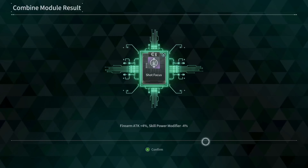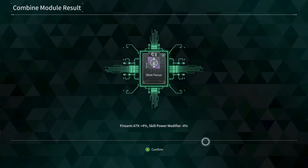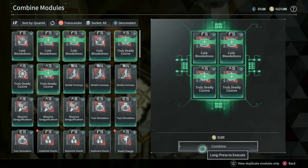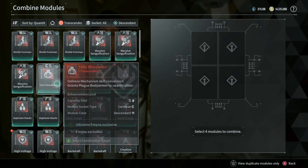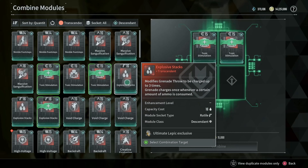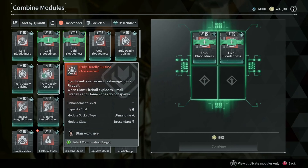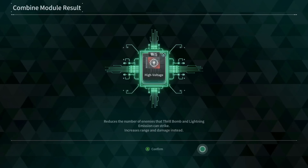First thing you need to know: with the exception of transcendent modules, when you combine four modules of the same rarity, you have a 90% chance at getting that same module rarity. Meaning, when you combine four ultimate modules, there is a 90% chance to get another ultimate module. That means you have a 10% chance at getting a transcendent module when you combine four ultimate modules. The same concept applies for normal and rare modules. However, when you combine four transcendent modules, you have a 100% chance to get another transcendent module — it's guaranteed.